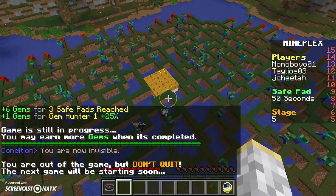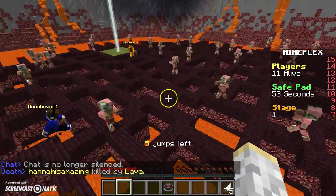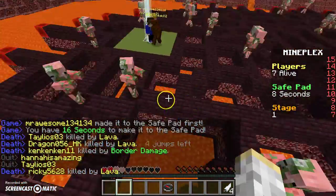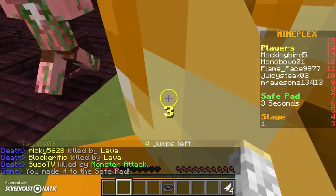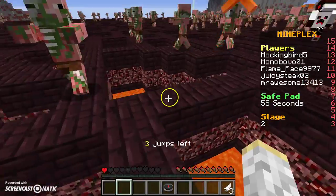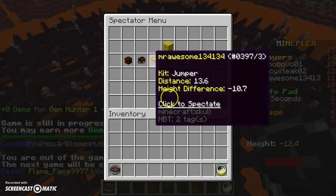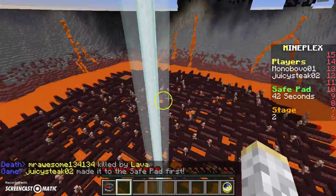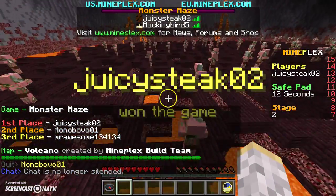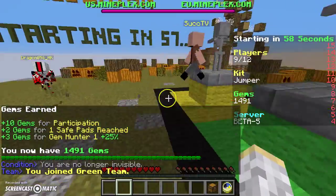We're in another game and I think this is the Nether one. I just died — okay, that was not pro. I have three hearts left and I'm not going to be able to survive. It seems like everybody is a Jumper, so I'm guessing Jumper is the best kit. I don't understand why they call this map 'Volcano' because there are no volcanoes in Minecraft, and if there were, zombie pigmen wouldn't be in them.